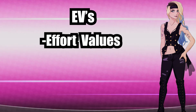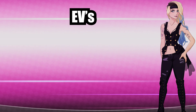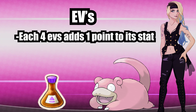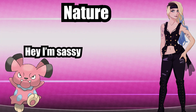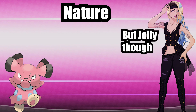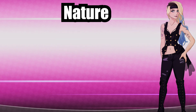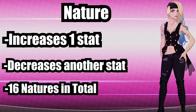EVs, known as effort values, range between 1 to 252 per stat for a total of 510 across all 6 stats. These are gained from battling wild Pokemon or from items. For every 4 EVs invested into a stat you'll get 1 extra point in said stat, for a total of 63 on a maxed-out stat. Nature is your Pokemon's personality and, like any good trainer, we're gonna bully it into having the right nature that suits us best.